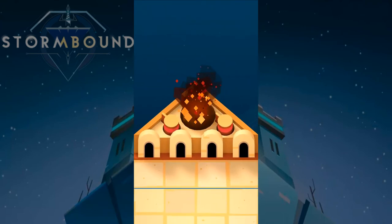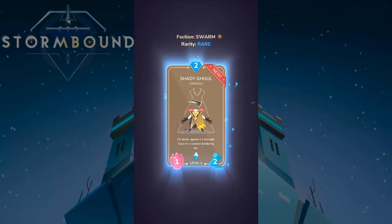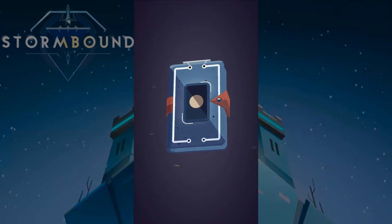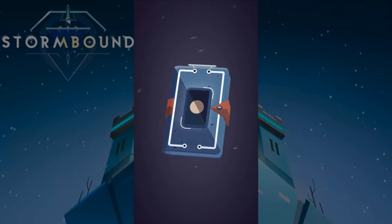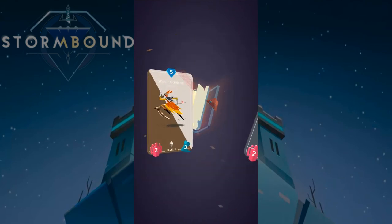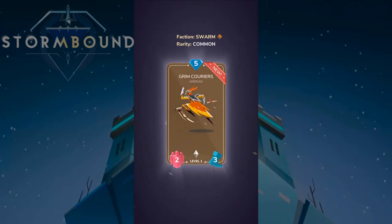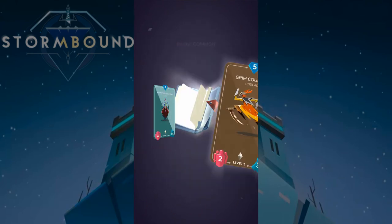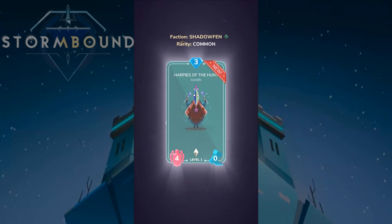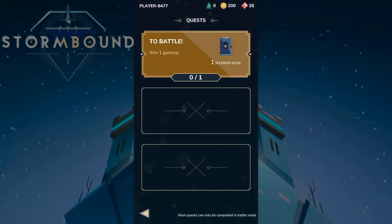Chapter Three complete! That bomb really scared me, especially with the structure coming right after — some scary moments there. Chapter Four coming up. I completed a quest so I'm opening a spellbook. We got a Warfront Runner — one more and we can upgrade it. Also Green Couriers with three movement, and Harpies of the Hunt, a distant unit.